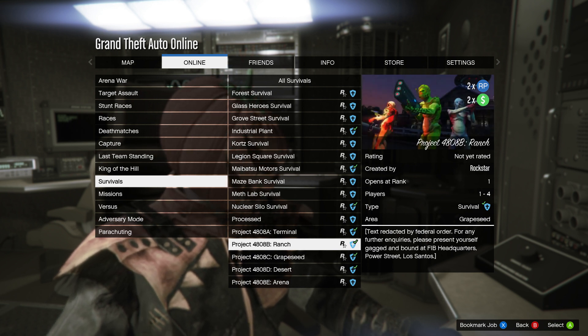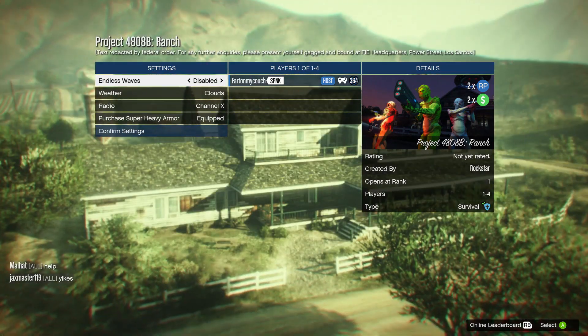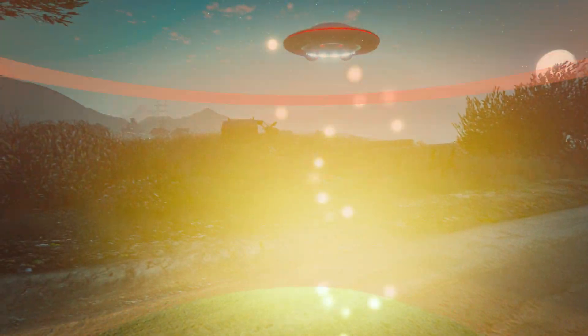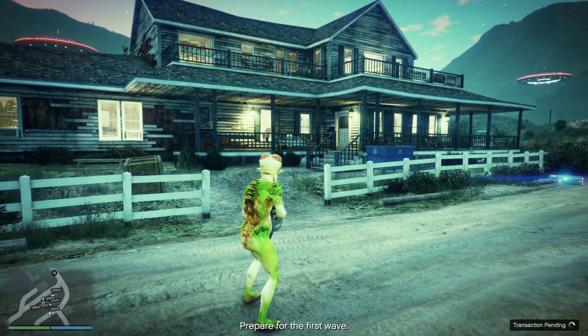The first way of making money is Survival — there's double money and RP on this. These are spooky survivals. I'm going to show you the one you can complete solo or with friends, but I recommend doing it with friends. The survival here is with the aliens; this one is called The Ranch. It's by far the easiest one you can complete 100% solo. You can do endless rounds for endless money in GTA Online, or just do 10 rounds. This is spooky survivals — there are some spots in the house where you can chill and easily eliminate enemies.